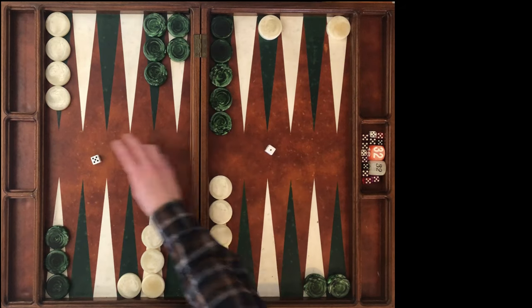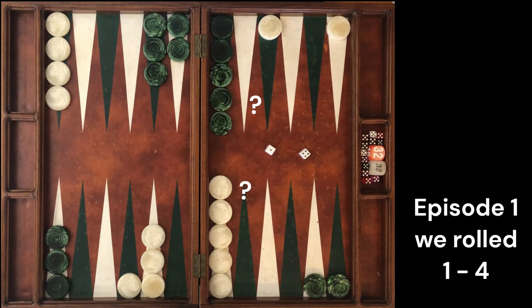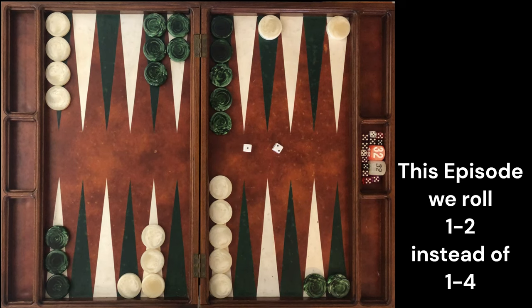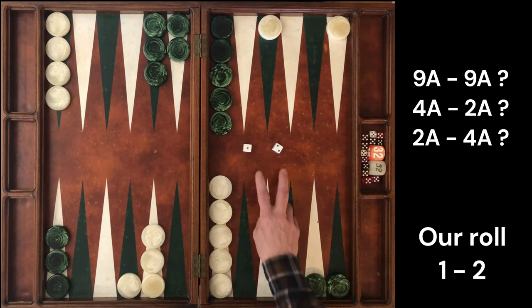In episode 1 we rolled 1-4, giving us the interesting choice between making the 20 point or making our 5 point. Now in this episode, instead of 1-4, we're going to look at the roll 1-2. What would your play be at each of the three match scores in this position with the roll of 1-2?